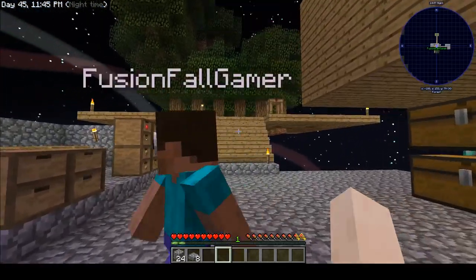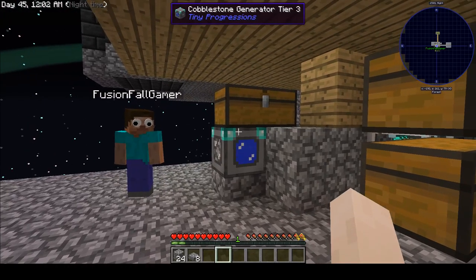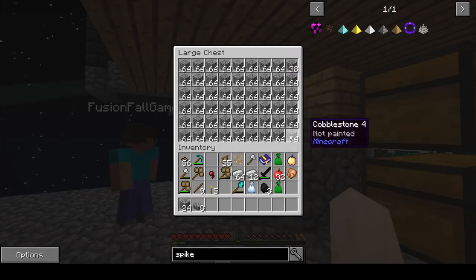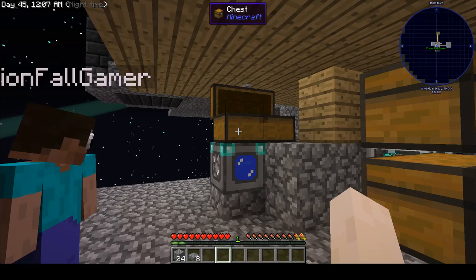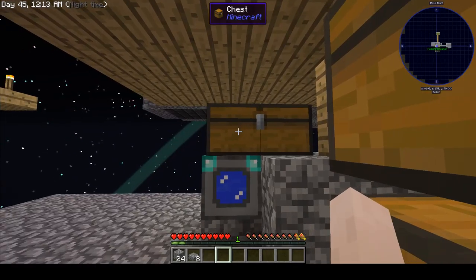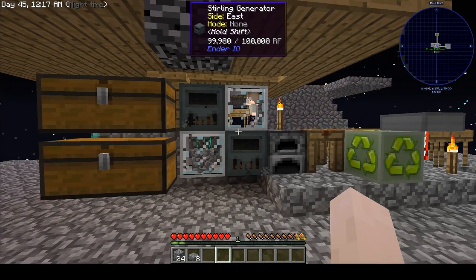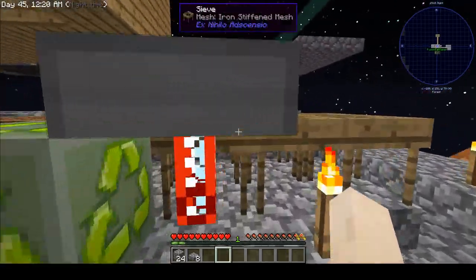I'll start with something simple. I built a tree farm up there so we can get saplings and wood. Fusion upgraded our cobblestone generator to Tier 3 — it generates like a piece every five ticks or something like that.